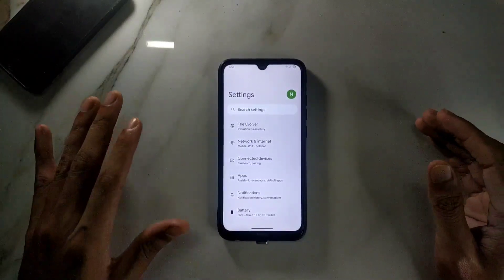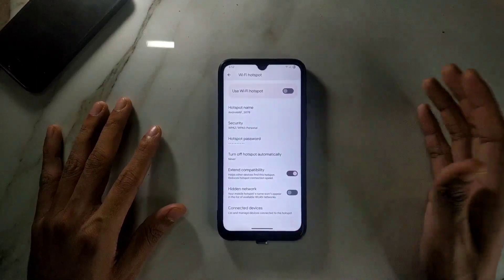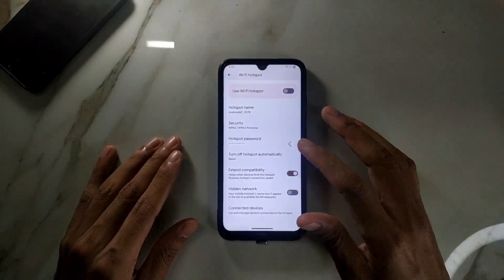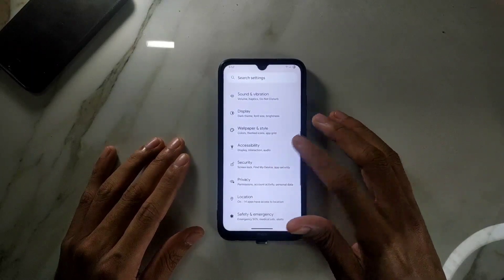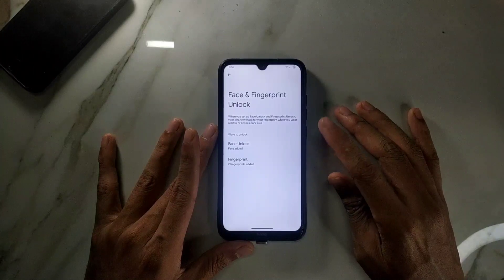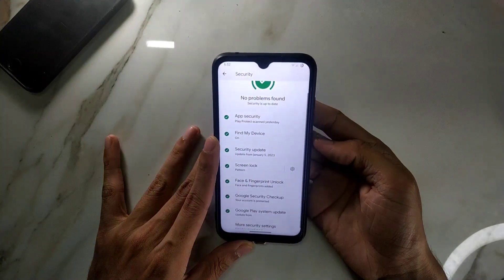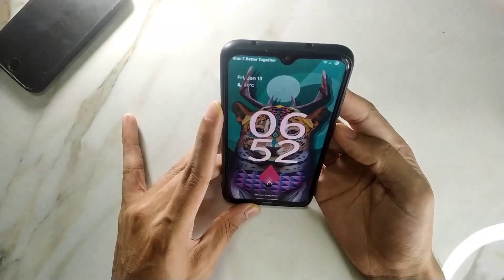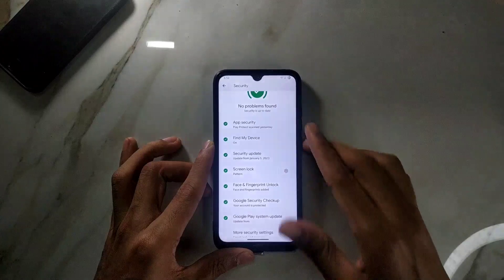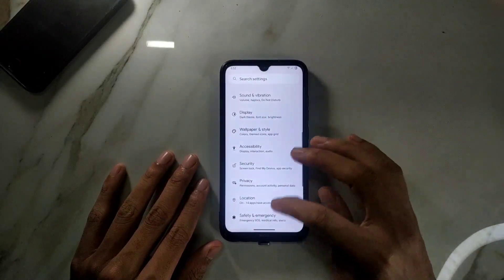If you use your Xiaomi phone to share internet via hotspot, note that there's no 5GHz band option — that's just a missing feature, not a bug. In the security panel we are getting both face unlock and fingerprint unlock. Face unlock works but it's not that fast. Fingerprint unlock is very quick. The face unlock takes a moment to open but everything is working fine here.